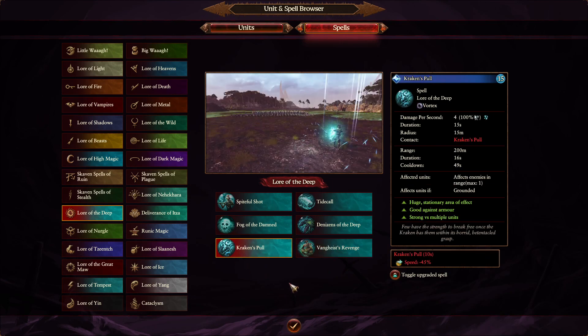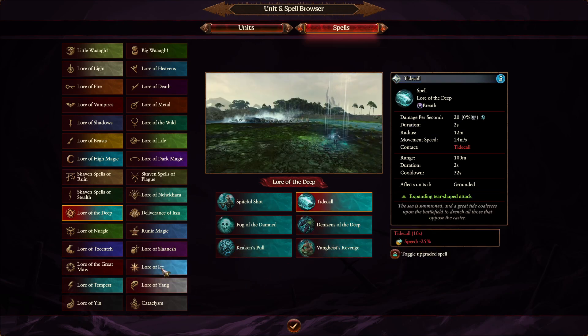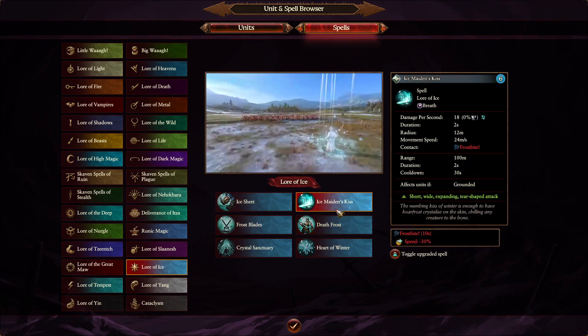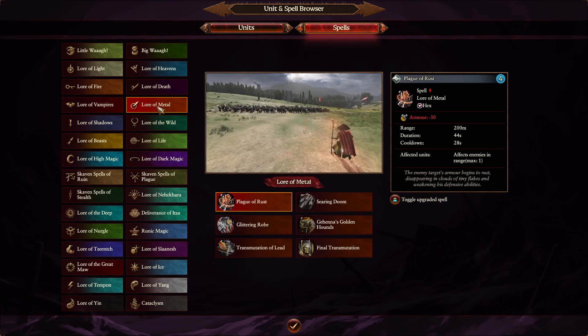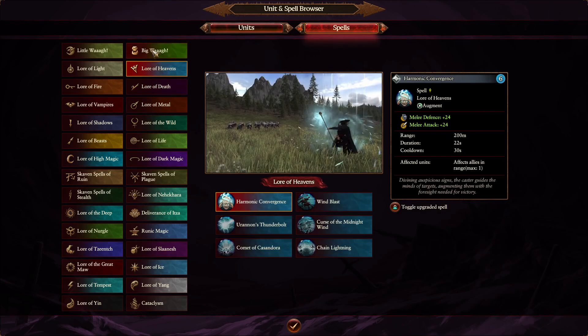Other than that, you have spells which have contact effects. Like Racken's Pull, for example, which reduces speed for affected enemy units by 45%. Tide Call reduces speed by 25%. Lore of Ice gives Frostbite, which reduces speed by 30%. There are several like this.